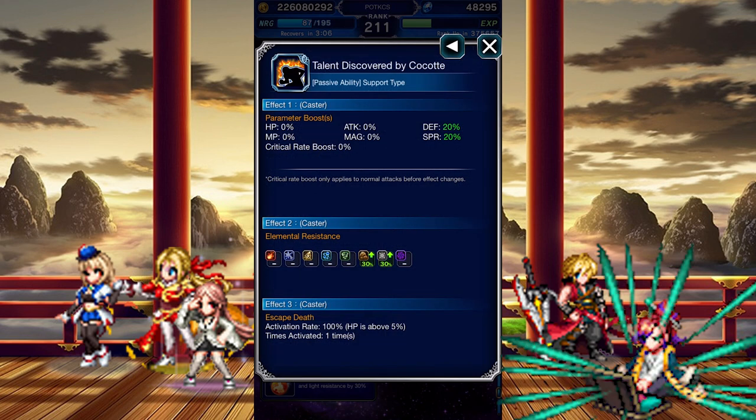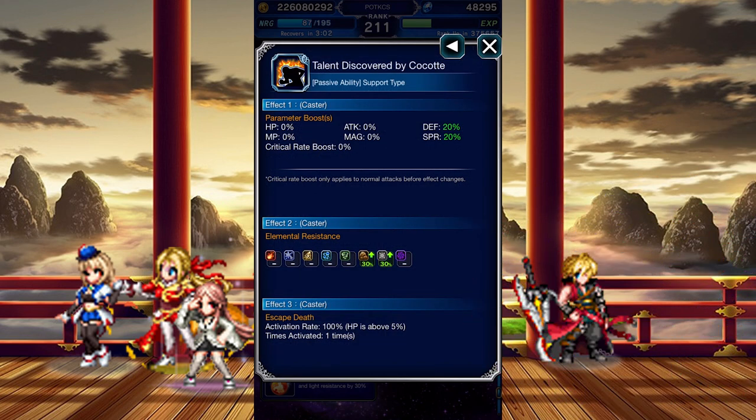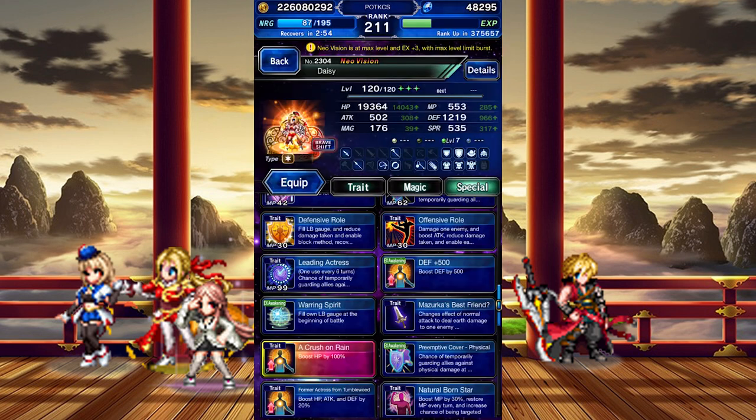Having her talent discovered by Kokot is another connection to a wild unit, but instead of her presence, Daisy gets a Guts buff. At EX plus 2, she gets 500 extra Defense. At EX plus 3, she gets an instant LB and access to pre-emptive cover physical — a weak yet automatic physical cover ability.